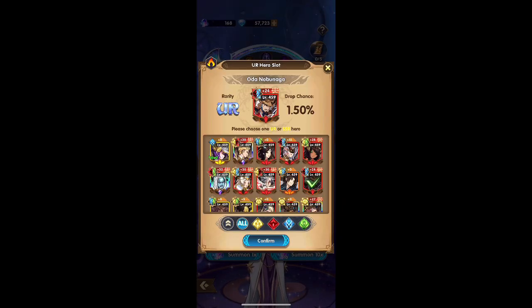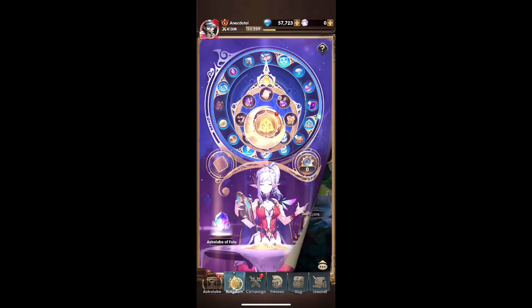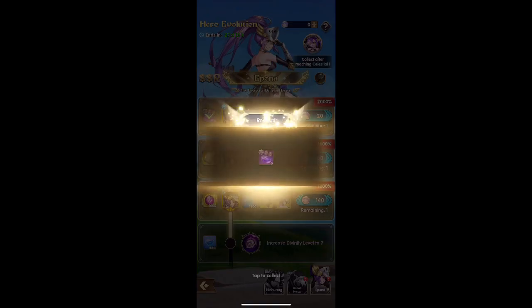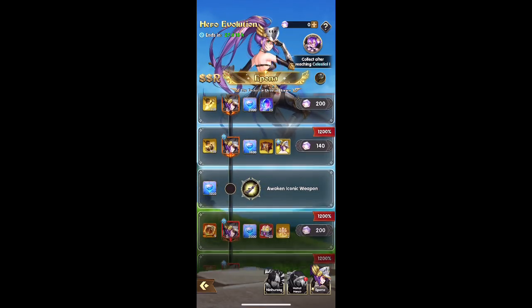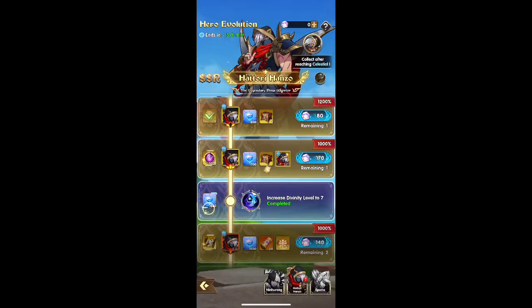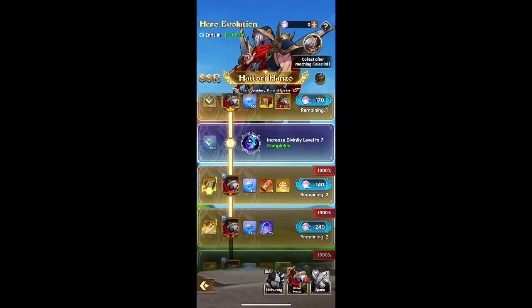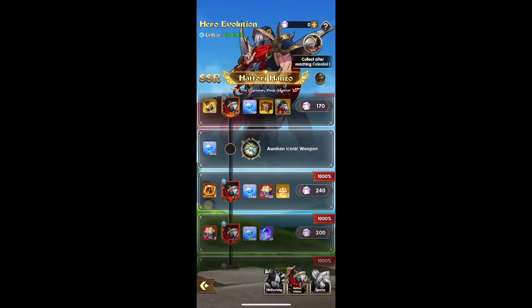I'm gonna go with Oda Nobunaga because he's just too cool for school. You gotta go with the meta, at least when it comes to URs, because the lower rarities just aren't cutting it. It looks like the higher you go, the better the rewards, but you're gonna need multiple copies of that unit to actually get those rewards.